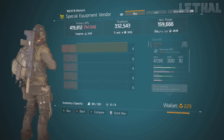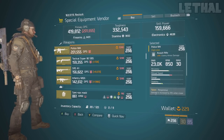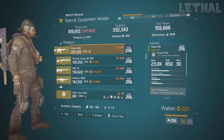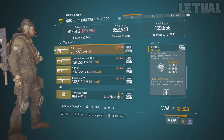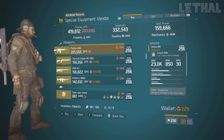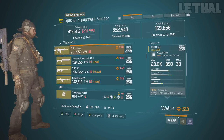Coming up next, we come to the special blueprint vendor again. The one thing you guys wanna check out is this Police M4. This is more of a PvE assault rifle, but it's really good. It does come with responsive, ferocious, and commanding. I would recommend rerolling commanding to get something like unforgiving, destructive, competent, or even adept, and this will be a really good PvE assault rifle. It also comes with 23k base damage and 19% enemy armor damage, which isn't bad at all.